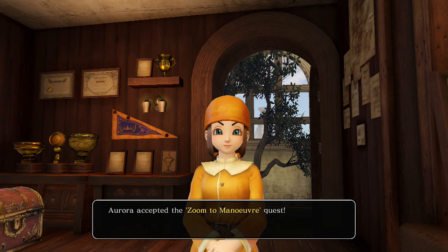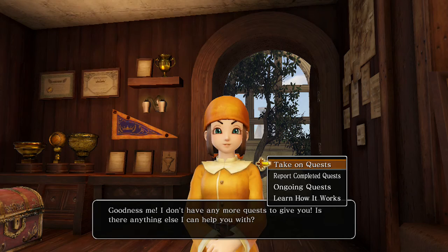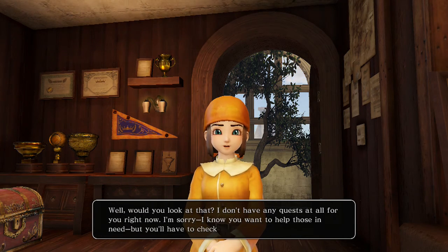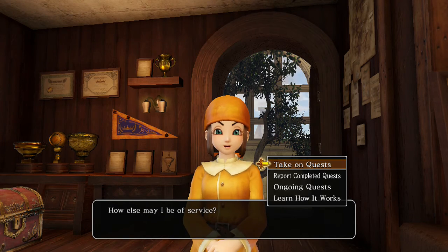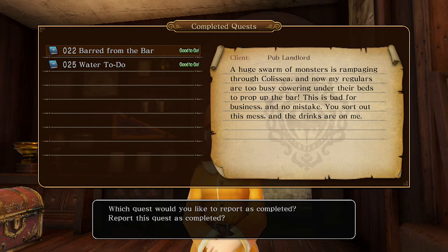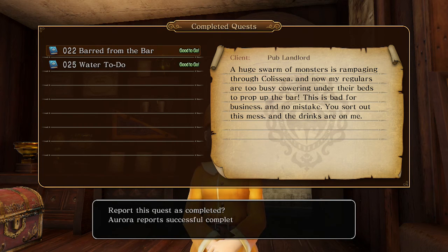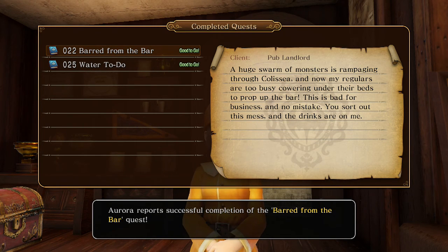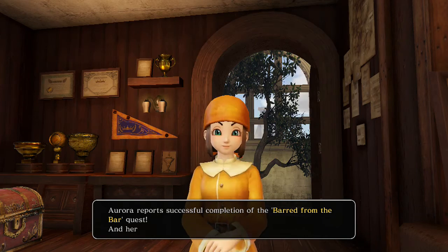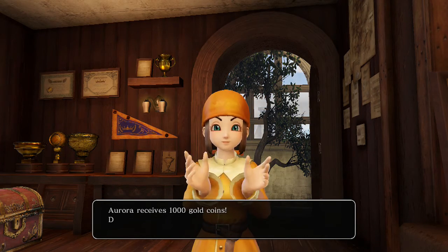After talking to the lady in yellow, we can accept the side quest, and this is going to send us to that Trial Island place. I don't think we've been there quite yet, but we've talked about it at least. We're going to gain a new ability that's going to be pretty useful pretty soon. I have a couple of other side quests selected which I completed off-screen, so I wanted to show completing them on-screen so you guys get to see what it's like to gain the rewards for that.